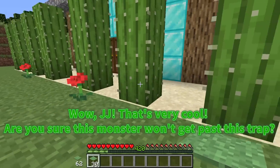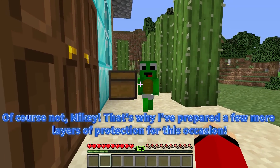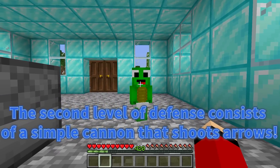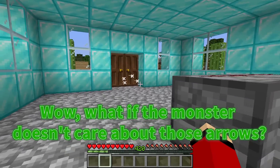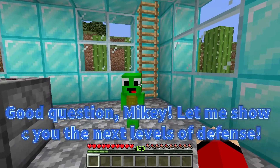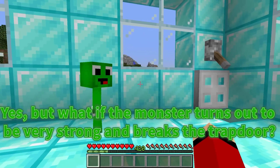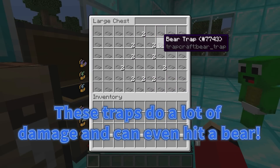Wow, JJ! That's very cool! Are you sure this monster won't get past this trap? Of course not, Mikey! That's why I've prepared a few more layers of protection. The second level of defense consists of a simple cannon that shoots arrows. When the monster enters the house, we will meet him with a hail of arrows! What if the monster doesn't care about those arrows? Good question, Mikey! Let me show you the next levels of defense! By running away from the monster, we can isolate ourselves on this floor. But what if the monster turns out to be very strong and breaks the trapdoor? That's why I have a chest of traps here that we can place at any time! These traps do a lot of damage and can even hit a bear!